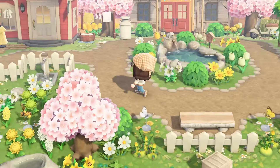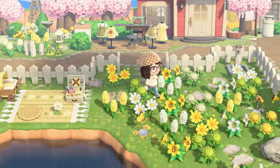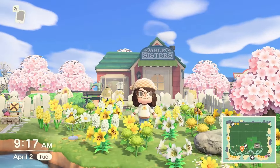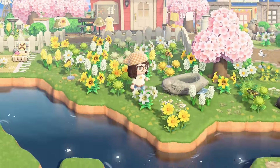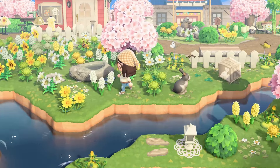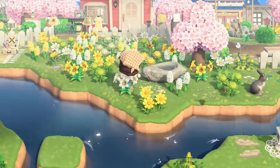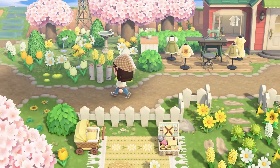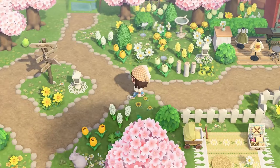Before we get too far into things, I have a little update on our cottage core shopping district area. I made a change to the area that was once our picnic place — I just wasn't a fan of it. I kept walking past it and didn't like it, so we changed it. It's a cute little flower field now, and honestly it's one of my favorite areas on Cardigan as of now. That definitely turned out for the better.